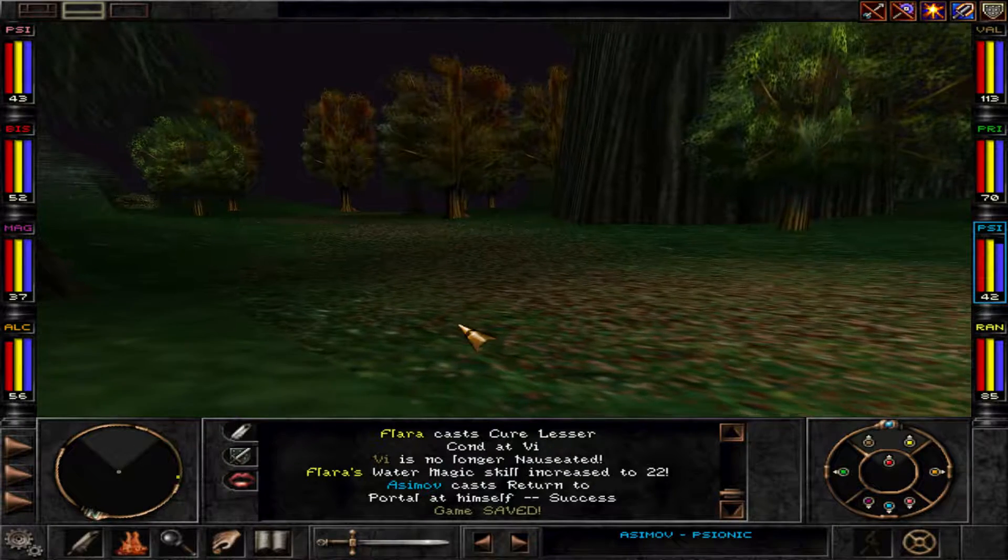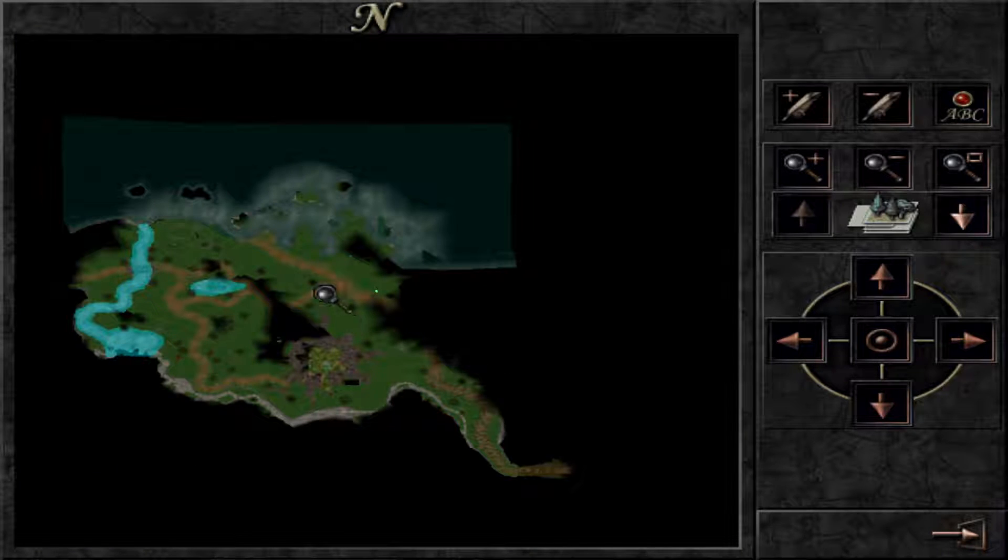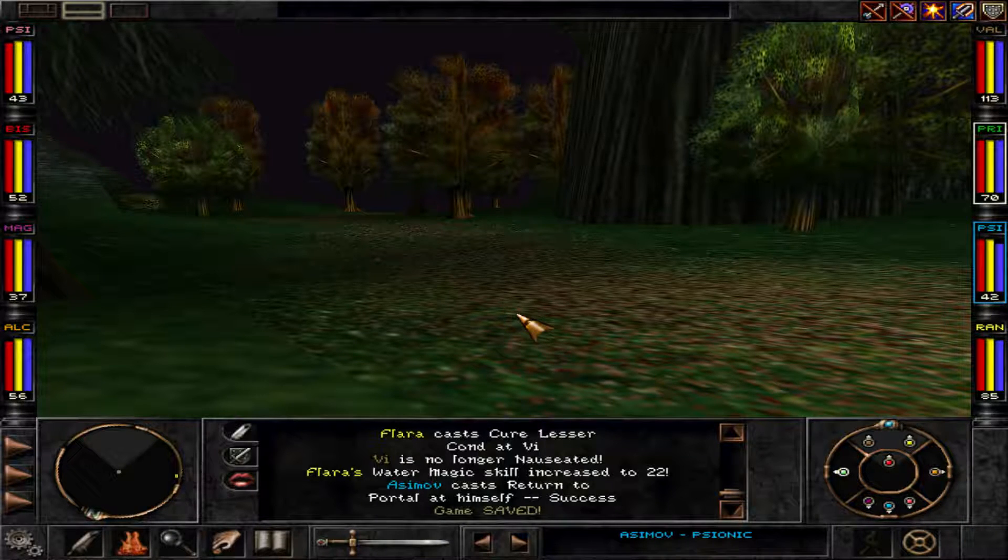Hi there and welcome back to Wizardry 8 on expert. We're just here in Trinton, in the Trinton area, exploring it fully to get all the hidden stuff found. Then we'll continue to the swamp to look what's hidden there as well.